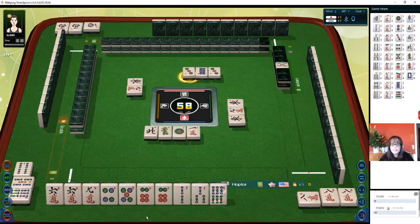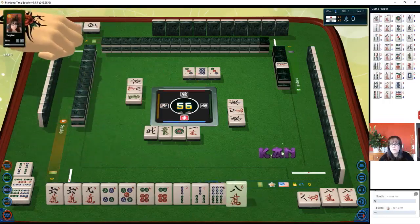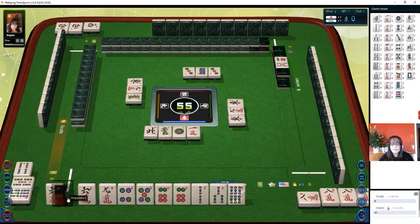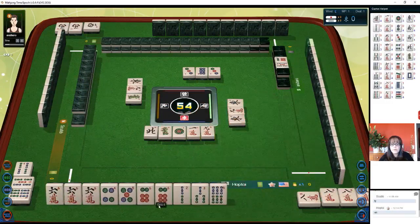Three dots — we do have a four-five-six. We'll pon eight characters. Okay there's a six, let's get rid of the nine. Nine-seven dot is also going to be dora.